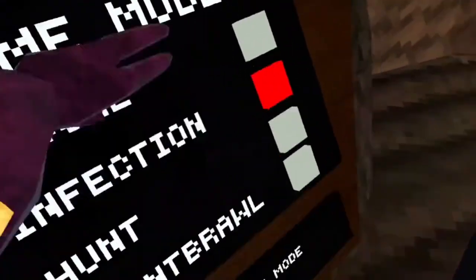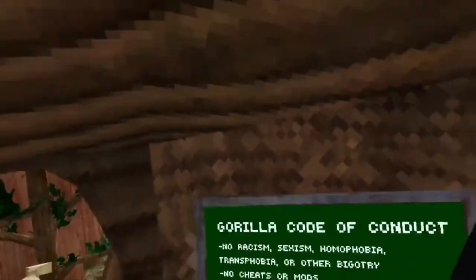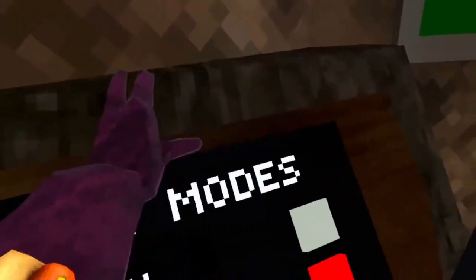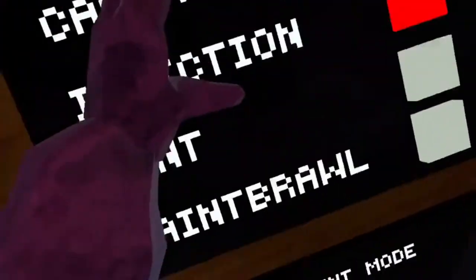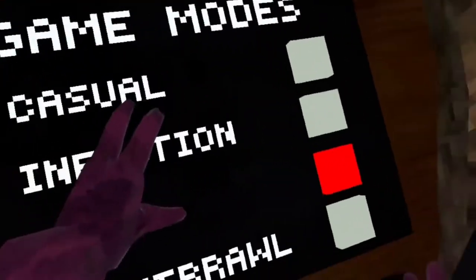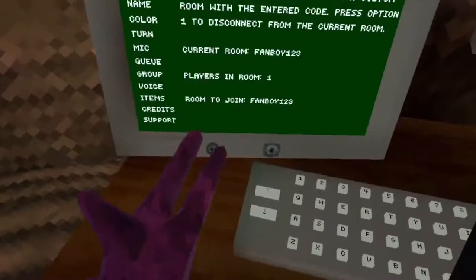Infection is where you can obviously tag people. If there are only three players or less, it will be Rock Monkey Hunt, where you have a wristband. It's kind of like Murder Mystery. Paint Brawl — you have slingshots that you can shoot at other players. It's kind of like red versus blue but without changing your name.